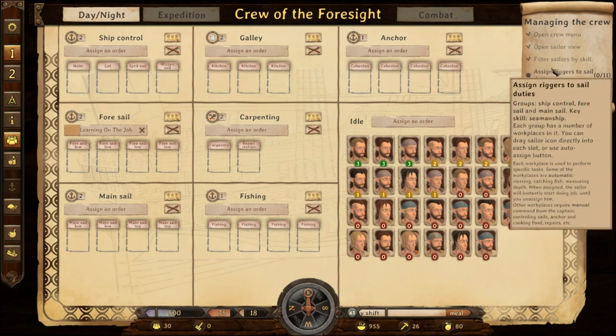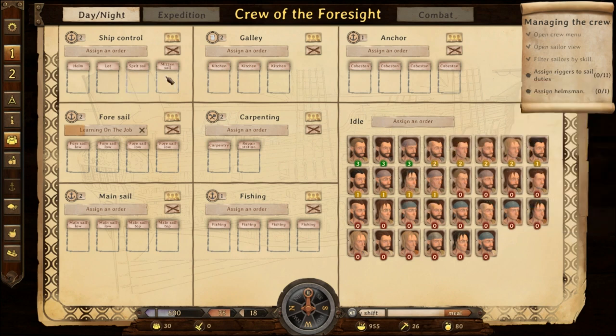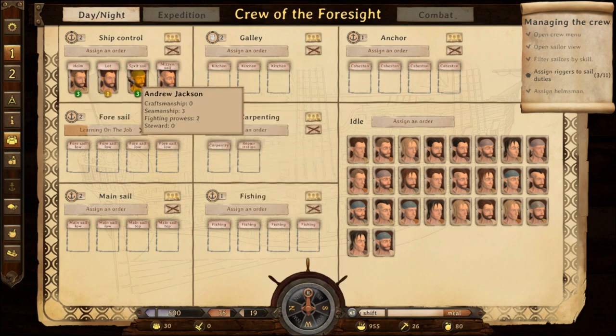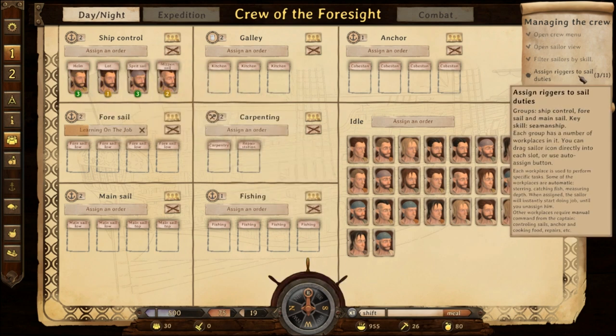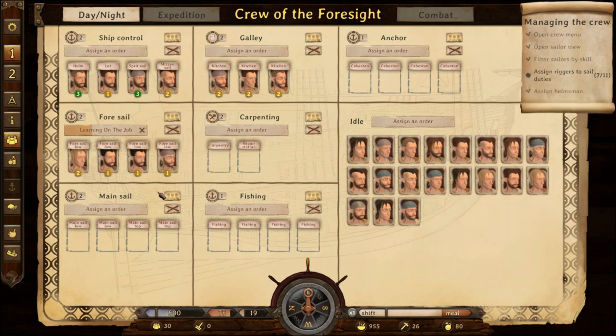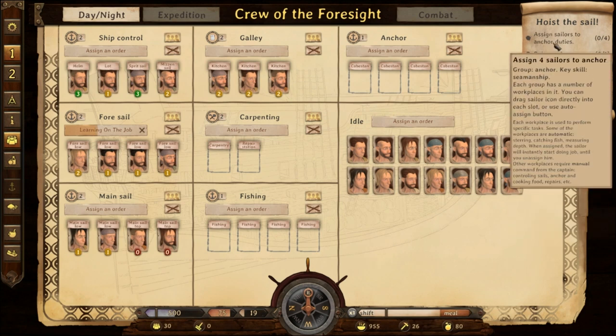Key skill: seamanship. Each group has a number of workplaces — you can drag sailor icons directly into each slot, or use the auto button. We got two of our best — three out of eleven. Sailing is different here. Seven out of eleven for the main sail — each sail has their own thing. We put three guys in the galley — they can make us some food while we're sailing the high seas. Assign sailors to anchor duty — quick click of the button, really nice.